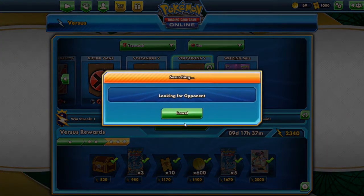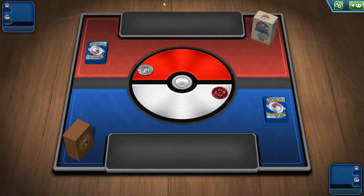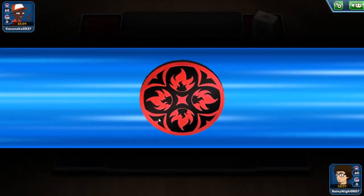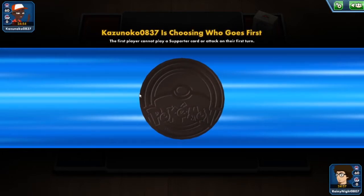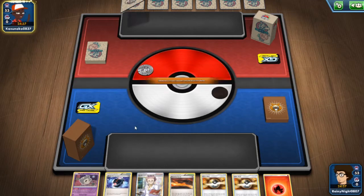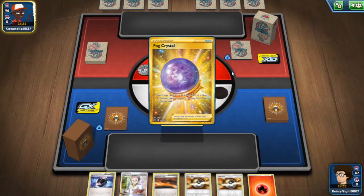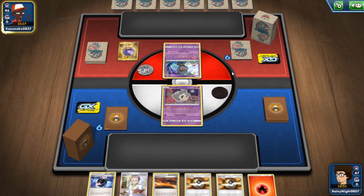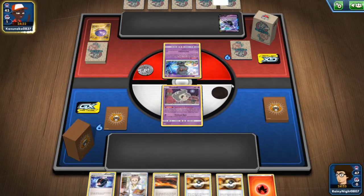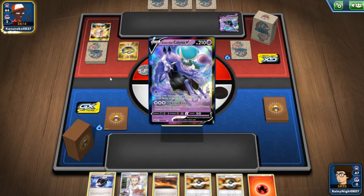Let's start playing some Volcarona! We're going against Kazunoku. I hope you're not some toxic Ultra Necrozma deck - I hate going against those. Okay, so Dustcall to start, not bad. More Shadow Rider? Looks like it is. If they play Acerola, we'll have a very big problem.